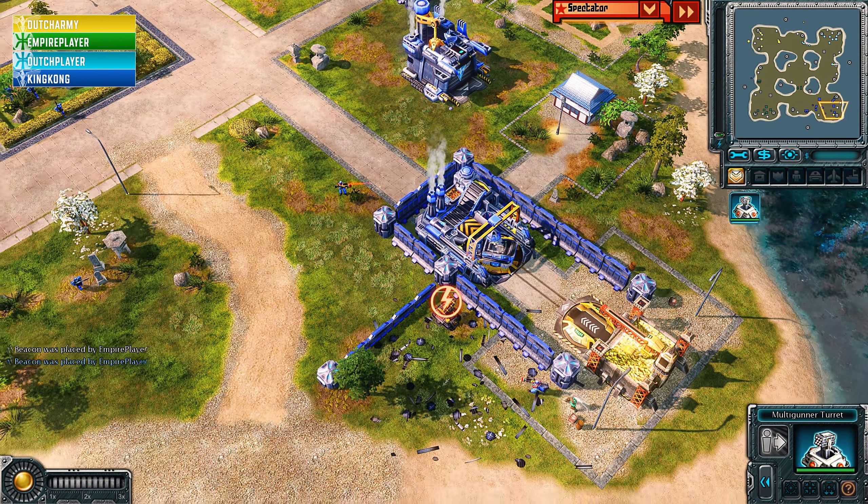Empire Player is going to be losing this harvester, maybe the refinery as well. The Tsunami tank presses forward with only a couple of Imperial Warriors to harass him, but the Tsunami tank actually goes down before doing any damage. There's one Tengu watching overhead and the Peacekeepers are not here to push away the attack — just aircraft and buildings, no infantry at all from Dutch Army. Empire Player goes for the harassment, forcing units off the deck and putting the airfield under threat.